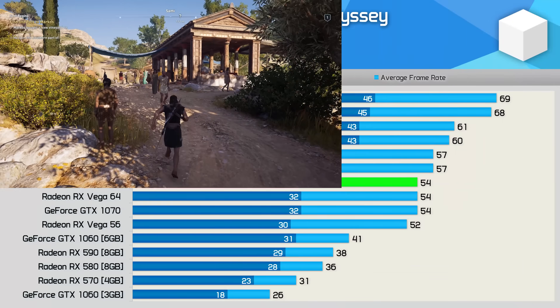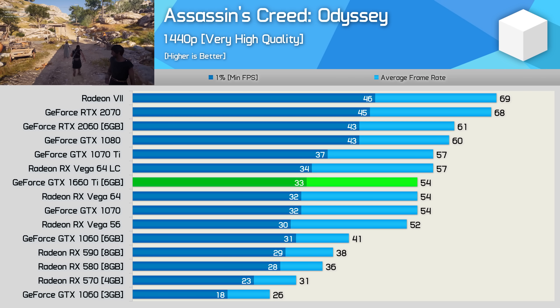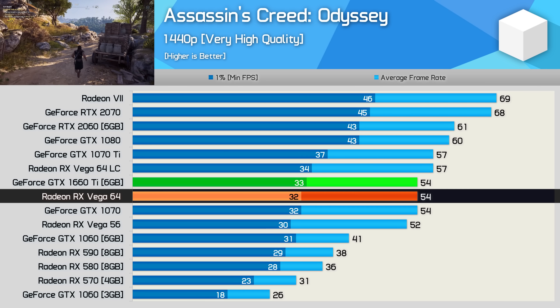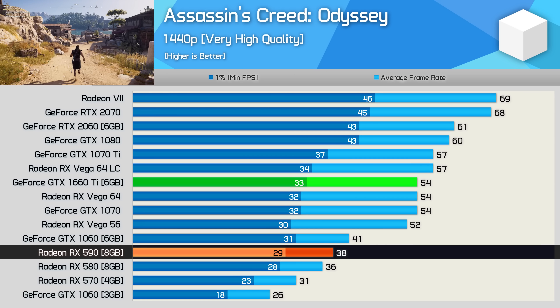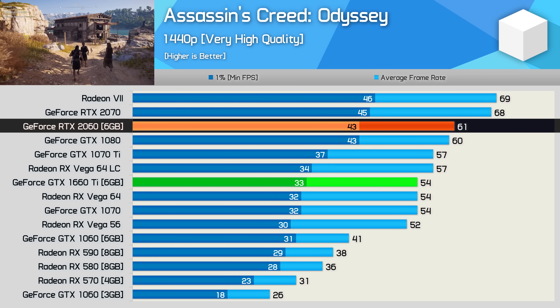First up we have Assassin's Creed Odyssey and despite being an AMD sponsored title, it does prefer Nvidia hardware. We see that here as the GTX 1660 Ti is able to match Vega 64, and it was also 42% faster than the RX 590. When compared to other GeForce parts, it matched the GTX 1070 and was just 11% slower than the RTX 2060.